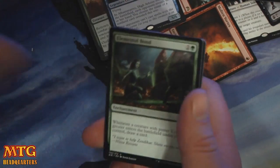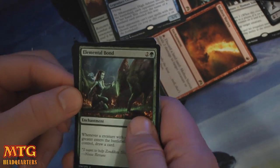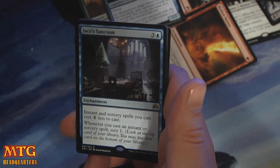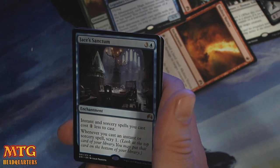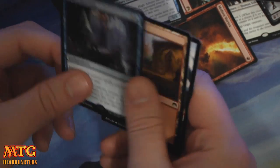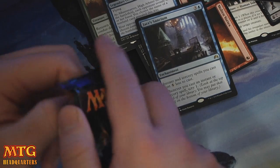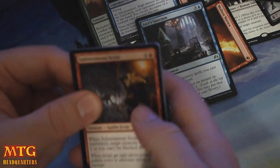Sorry about the lighting — I'm just moving in here in Louisville and I don't have my studio lights just yet. Elemental Bond. Sylvan Messenger. Turn to Frog. And Jace's Sanctum — three and a blue. Instant and sorcery spells you cast cost one less. Whenever you cast an instant or sorcery spell, scry one. A pretty powerful ability. Limited playable, maybe. It's nice but I don't know if it does enough just yet.